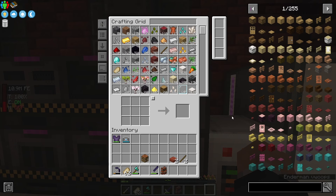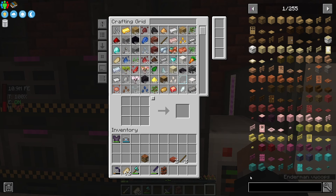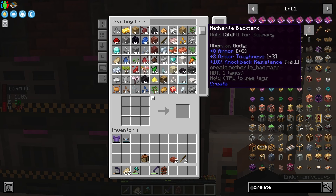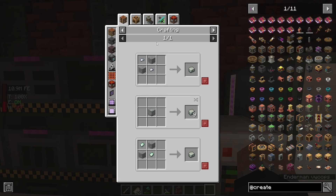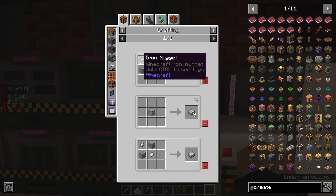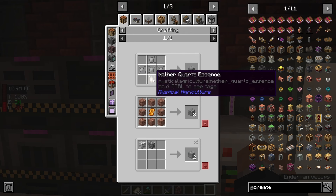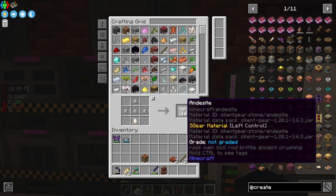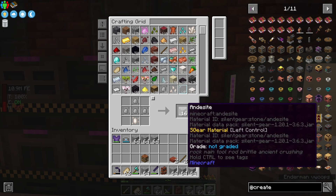I have used this mod in the past but I am by no means an expert, so it will be an adventure for us. The basics I have a pretty good grasp on, but we also have some guides that will help us out. One of the things we are going to need a lot of for this is andesite, and I don't think we have any. We have plenty of iron but we have no andesite.